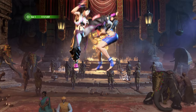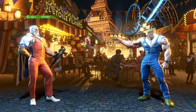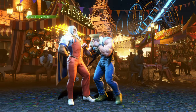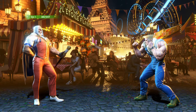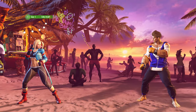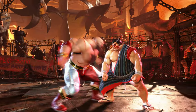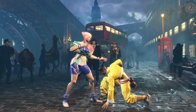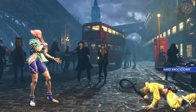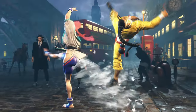Some characters can perform a throw attack in the air. You may defend or tech a general throw attack by pressing the throw attack input at the same time as your opponent. You cannot tech throws performed in the air or special attacks that have the throw property, such as Zangief's Screw Pile Driver. Throw attacks are a great way to break your opponent's guard, as the throw attack will override your opponent's guard.